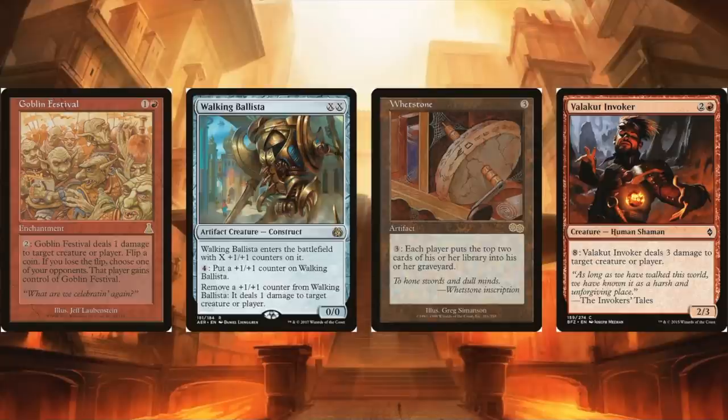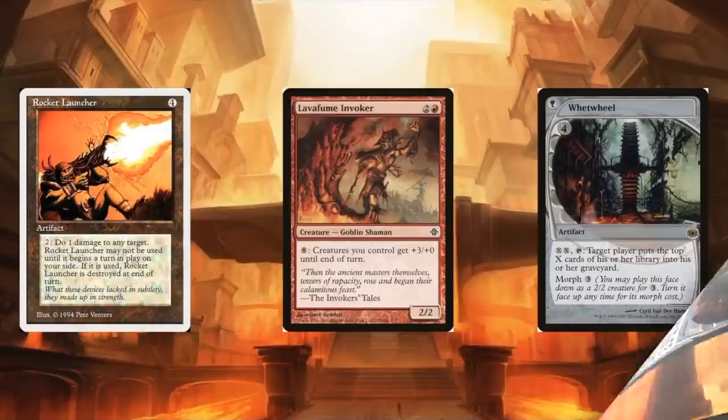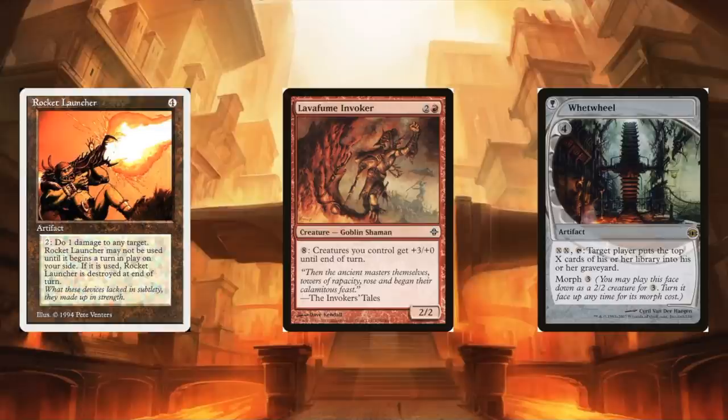If you want to mill opponents with Whetstone, be careful in CEDH — people do run Nexus of Fate, so they could take infinite turns if they have mana. Some older flash hulk builds run an Eldrazi, so if you're going the Whetstone route you'll need a lot of graveyard exile or a plan with Savine's Reclamation. Finally, Volcalut Invoker might make sense if you have equipments in the deck. Rocket Launcher isn't my favorite since it essentially has summoning sickness and is destroyed upon activating. Lava Fume Invoker is also not ideal unless your creatures have evasion.